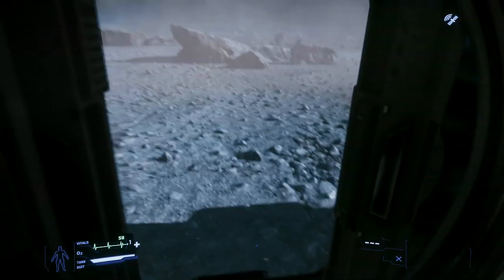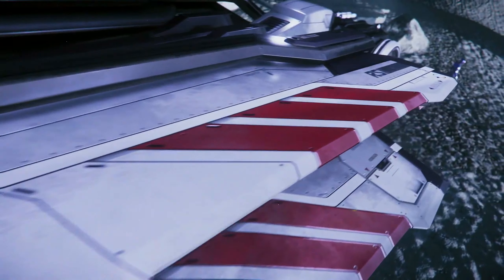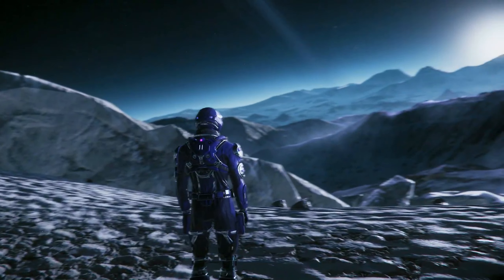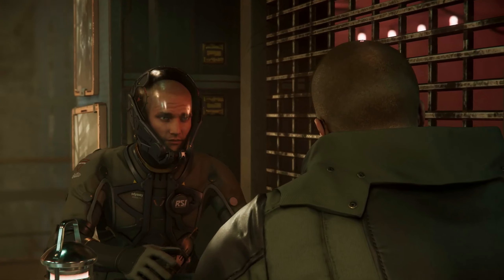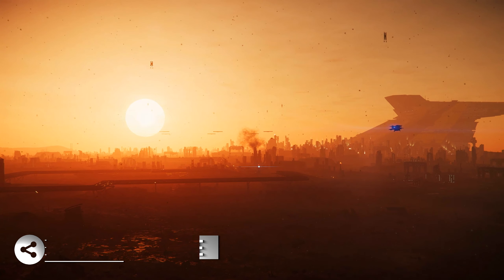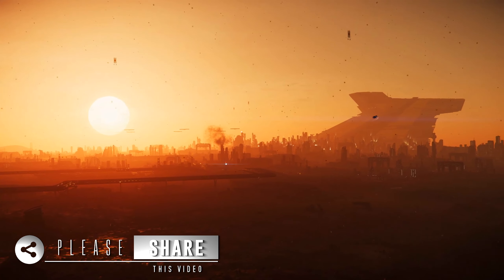Now you can take in the natural beauty of Yella. Just keep an eye on your oxygen and vitals, and whatever you do, don't take your helmet off. Now that you have the basics down, get out there and have some adventures. Take a contract, try a scramble race, travel to Hurston and see the big city. It's up to you. The main thing to remember is have fun, and we'll see you in the verse.